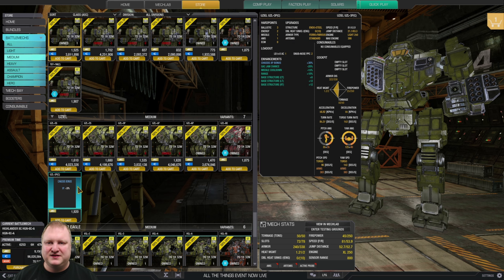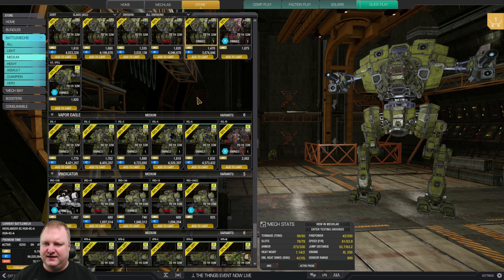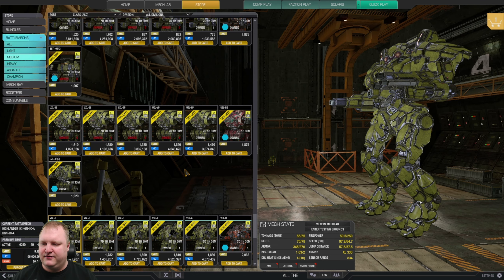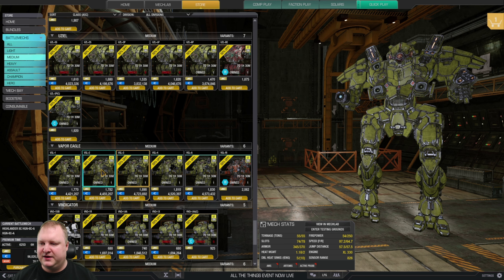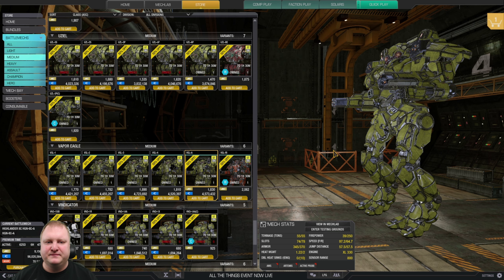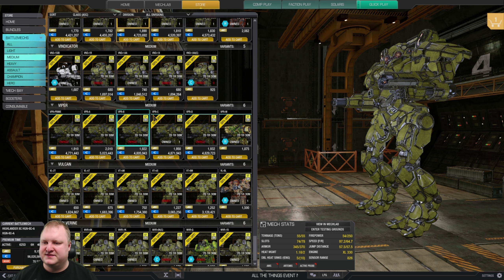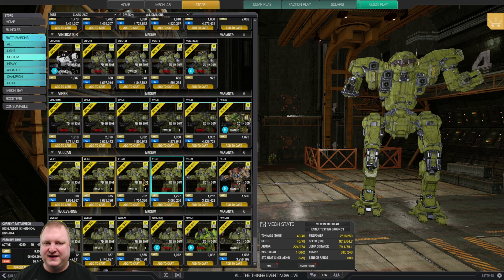Uziel: a little bit of a weird mech. If you're thinking about getting one, just get the 6P — slap six medium pulses in there and you'll be good. Vapor Eagles: potentially the most overpowered mech in the game right now. They're all battle mechs, so choose wisely. For easy match score, the Vapor Eagle 3 with three ATM9s or three ATM12s is brutal. The Vapor Eagle 2 is nice for dakka, and the Vapor Eagle Alpha can run an Atlas-style brawler with an LB20 and quad SRM6 — ridiculous.